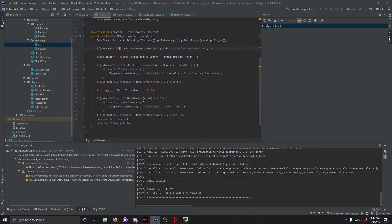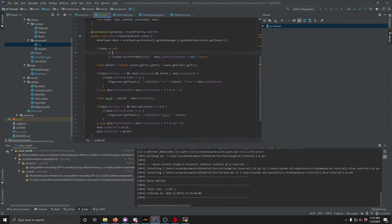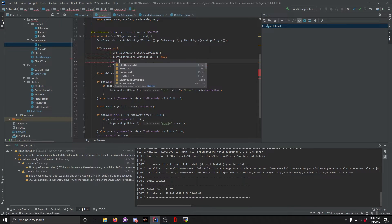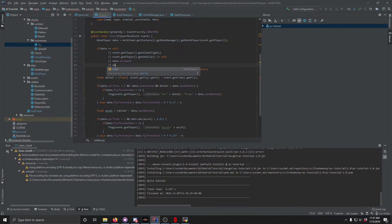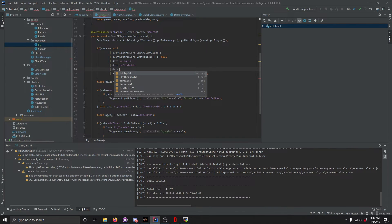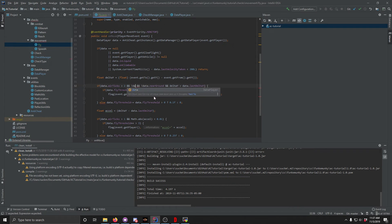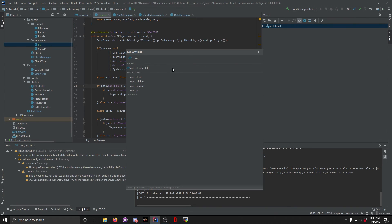Now we're going to check for things we should return on: check if event.getPlayer().getAllowFlight(), check if event.getPlayer().getVehicle() does not equal null, check if data.inLiquid, data.onClimbable, and we'll also check if they're on stairs or slabs for this check. And that should be good.